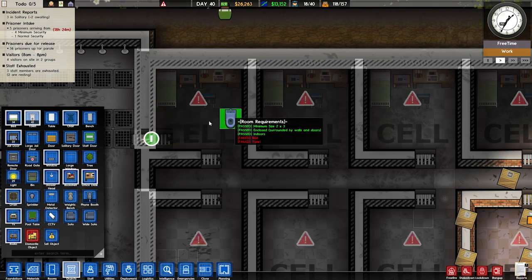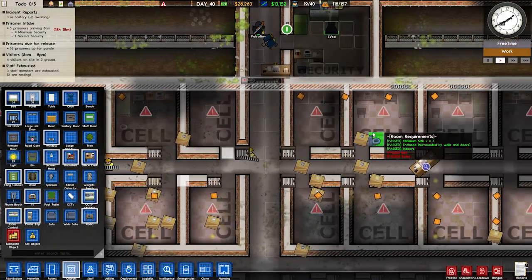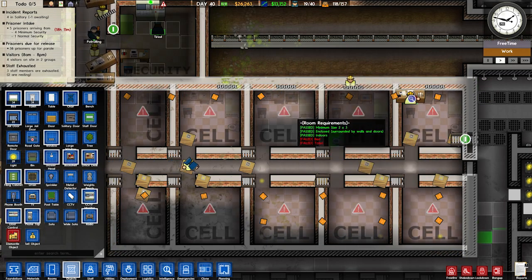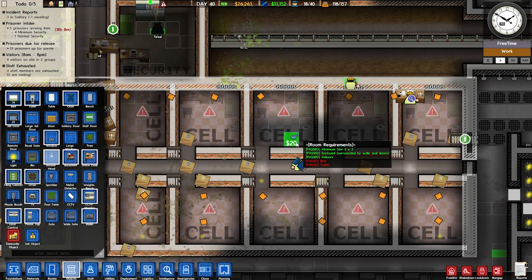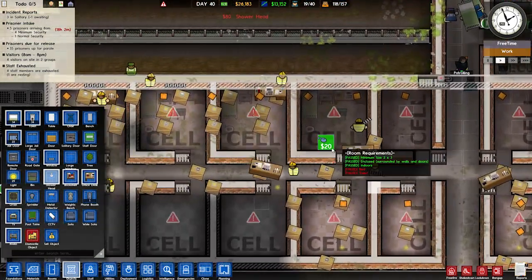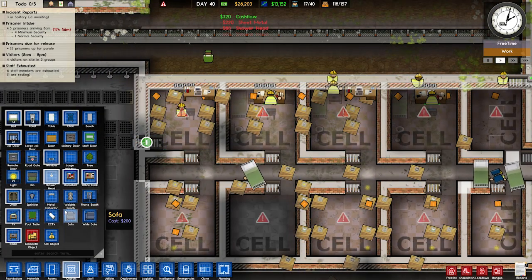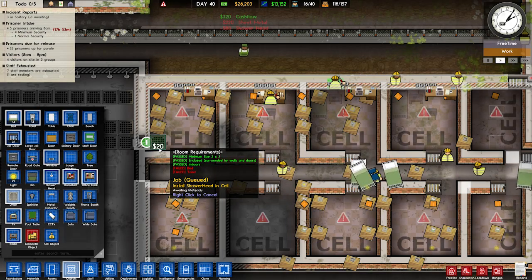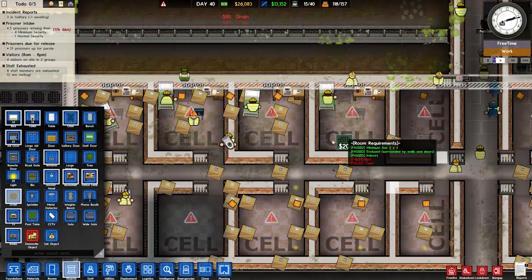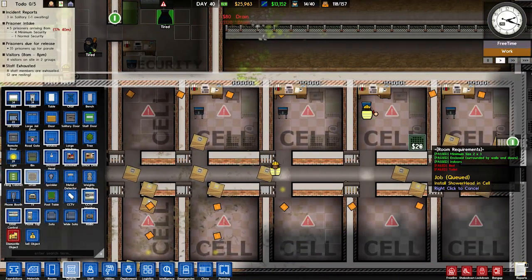Do they need a toilet? Yeah they do. We'll go toilet at the end of the bed. Might not smell nice but that's just where it's going to go. And then we'll put the shower next to it — that makes sense, they have a little bit of privacy then. Because if the door's over there, people can't look in and see them in the toilet and shower. They earn the luxury because they've been very well behaved.